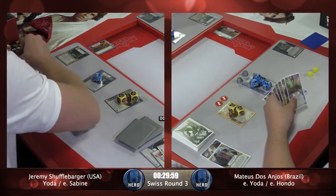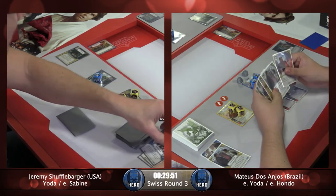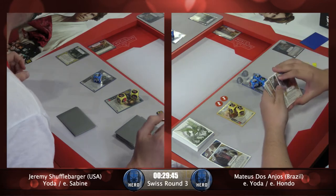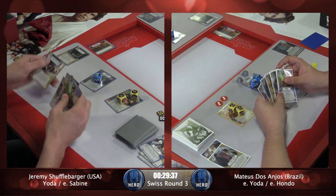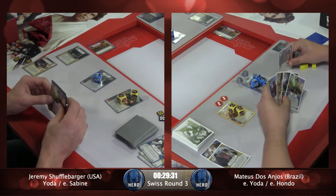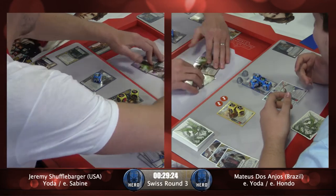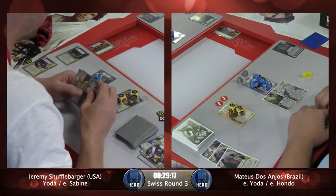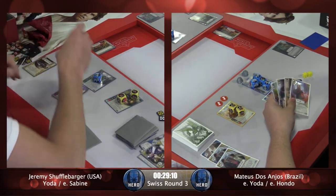So both players get three resources. Mateus — Mateus Dos Anjos. It has to feel bad for Jeremy not having a weapon on Sabine for that first activation. He does have a Hidden Blaster in his discard pile, so he has it for next time. Scruffy-looking Nerf Herder again — and he picks off Never Tell Me the Odds. That's some great, great control by Mateus there.